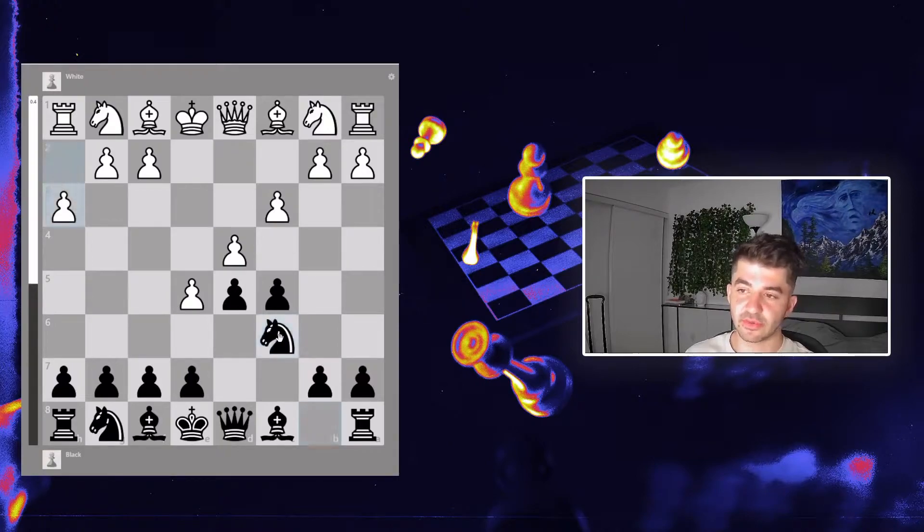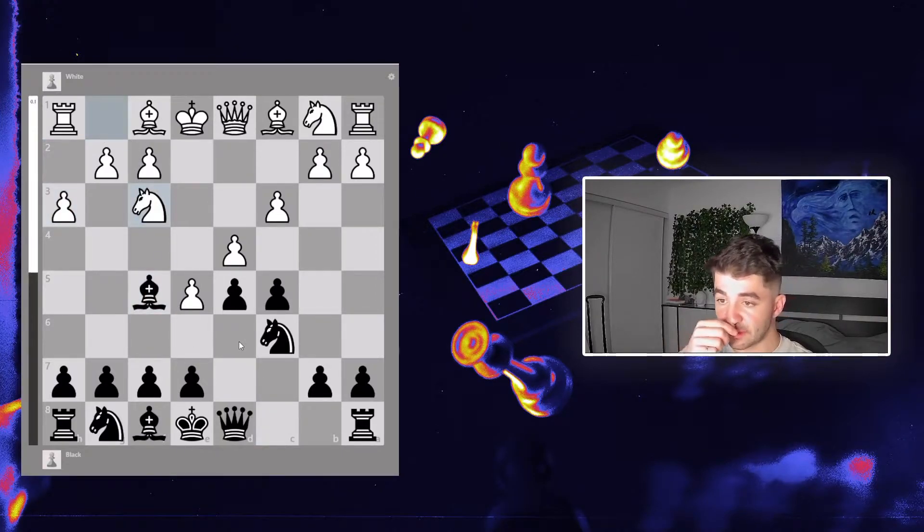I get my knight out, I don't need to take straight away, and he plays h3 — which surprisingly, even though I've played this so many times, I've never seen that move. It's a nice move because it stops my bishop, which I would have been happy to trade since I'm putting all my pawns on light squares. Since he played that, I played my move and he played Nf3. I close up the center, ready to take, making sure nothing is hanging.